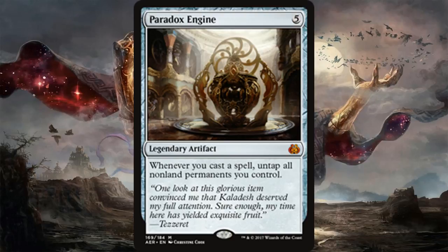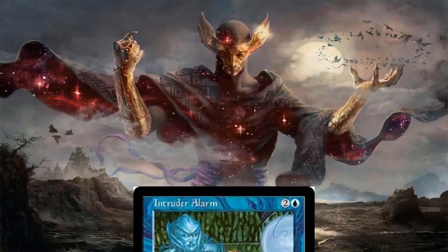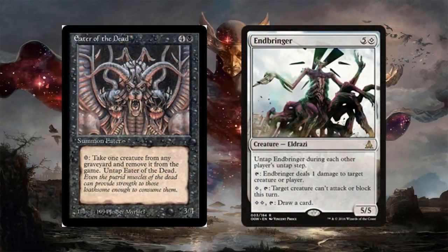King Macar is basically removal that also gives you free mana, so both of these Inspired triggers are really abusable with Phenax because you don't have to attack to get them. And we haven't even talked about one of the most abused cards in this format — Paradox Engine. Whenever you cast a spell, you untap all non-land permanents you control, including mana rocks. So if you have a way to draw cards in addition to milling your opponents, you can draw into more cards while untapping your mana rocks.